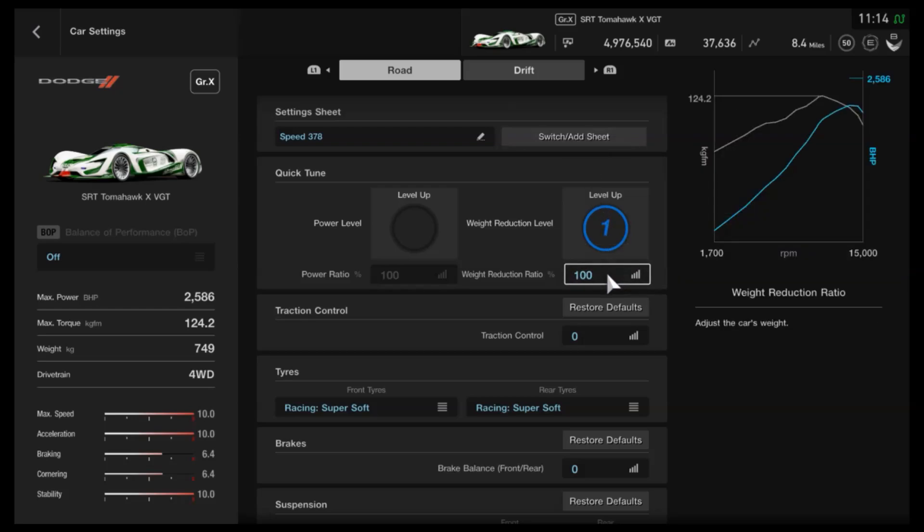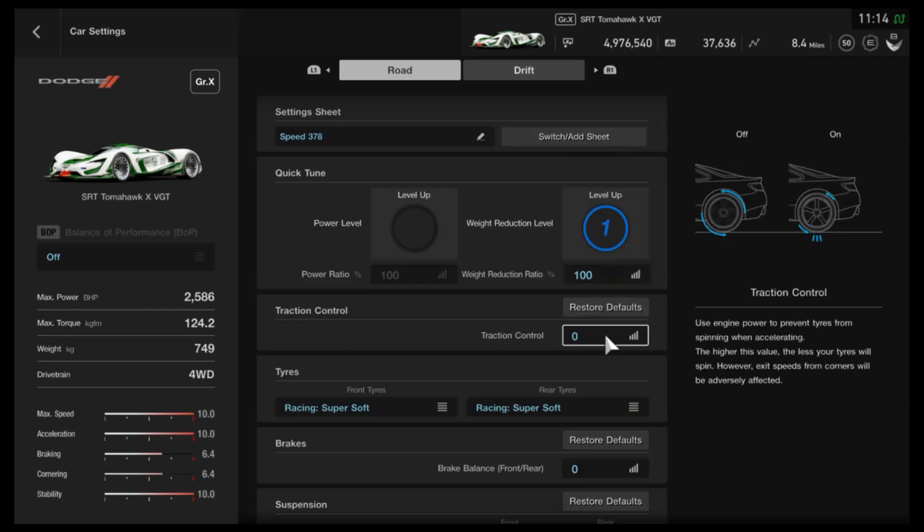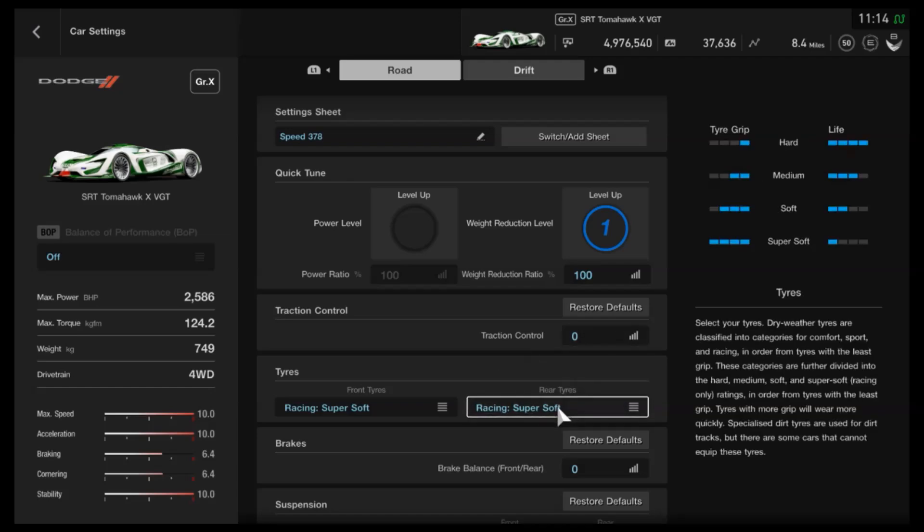As far as weight, leave it stock — it's already as low as it can go. For traction control, I'd recommend having it off, but you can set up your controller or wheel to toggle traction control on or off while driving, which you can find in the options menu. What I like to do is launch with traction control on one, then once the car gets up to about 70 or 80mph, turn it off. It just makes you a little bit quicker off the line.